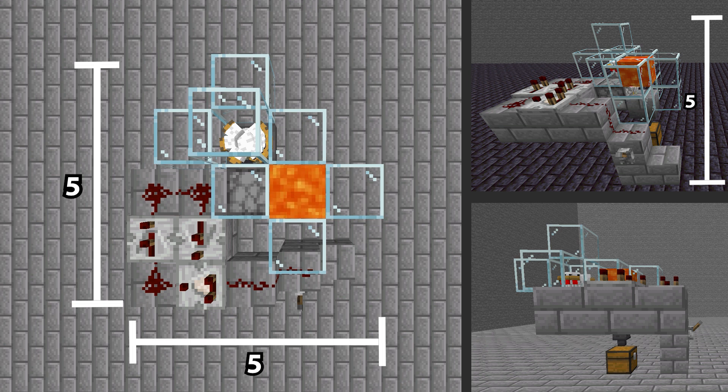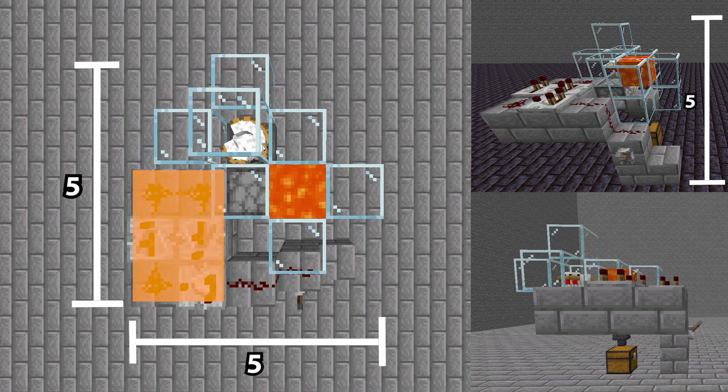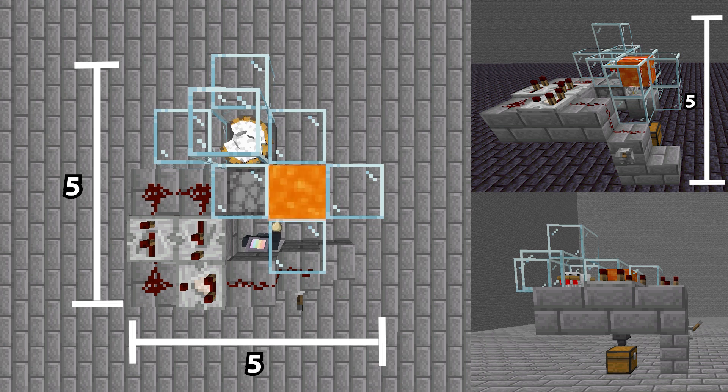Now for the explanation of how the farm actually works: on top you can see the grown chickens that drop eggs into the dispenser. When the clock is turned on, the dispenser kicks the eggs into the other hole where the lava is. After a while the chickens grow and burn in the lava and drop cooked chicken.